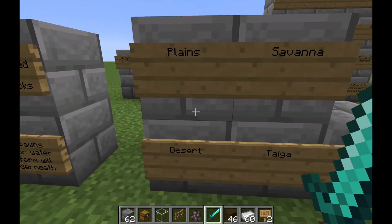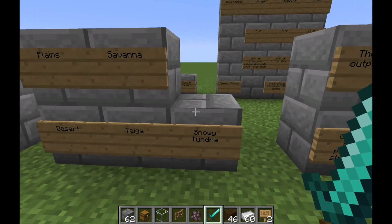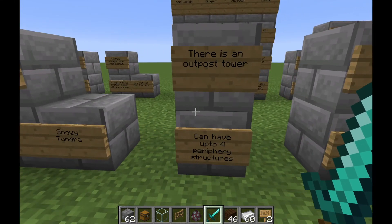They appear in plains, savannah, desert, taiga, and snowy tundra biomes. Basically, how they're structured is there's an outpost tower, and around the periphery there can appear other structures — up to four periphery structures around a pillager tower.